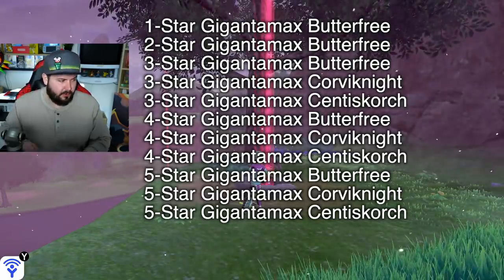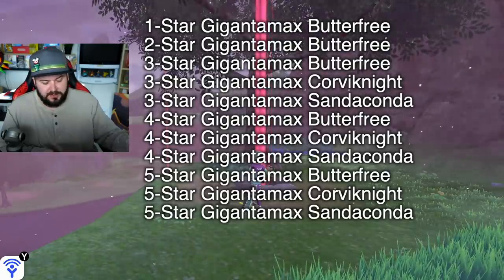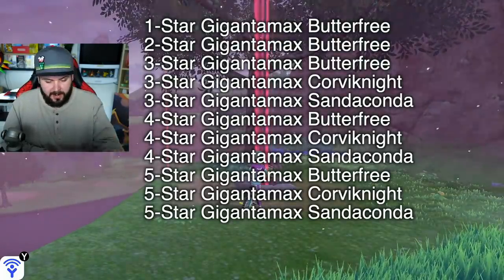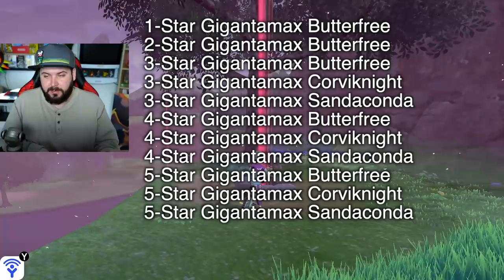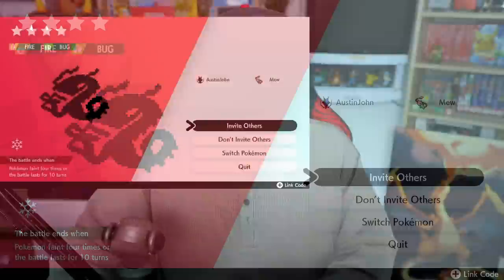You can also find four-star Gigantamax Butterfree, four-star Gigantamax Corviknight, four-star Gigantamax Centiskorch, five-star Gigantamax Butterfree, five-star Gigantamax Corviknight, and five-star Gigantamax Centiskorch. If you're playing Sword, replace all the Centiskorch with Silicobra. It's up to you if you want to invite other people or just do it by yourself.